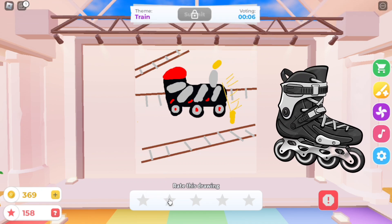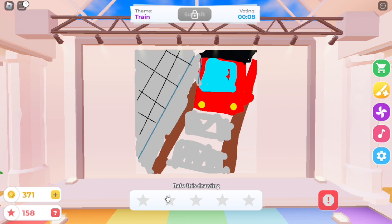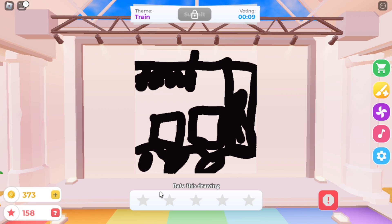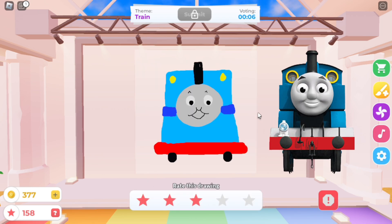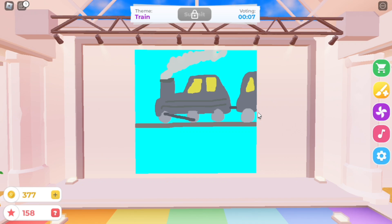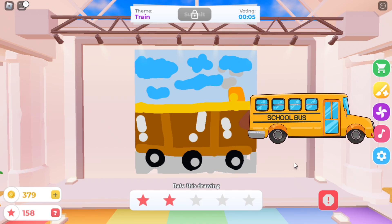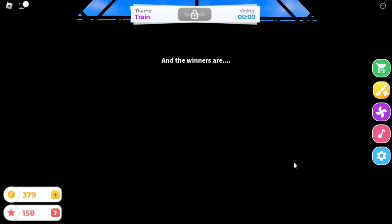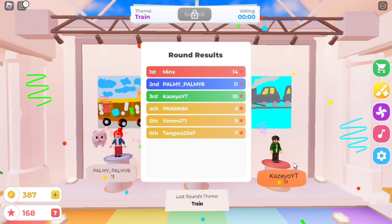This one looks like a roller blade. This one is good! This one looks like a bus. Wow, he drew Thomas the Train! Then there's my drawing — do you think I will win this round? This is nice, but it looks like a school bus. And it's time to announce the winners — unbelievable, we still got third place in this round! So far, we have already won 6 rounds out of 6 rounds. Do you think we can continue this winning streak?